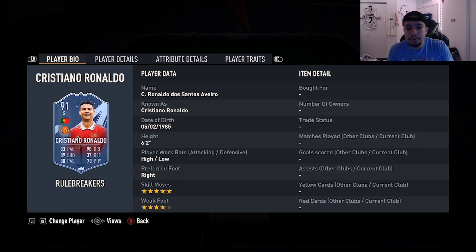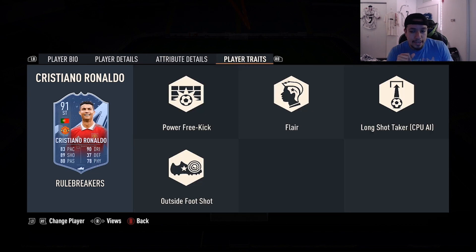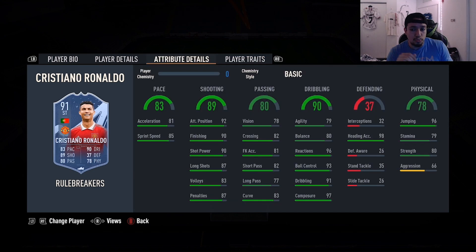Number six is going to be 91-rated Rule Breakers Cristiano Ronaldo - 6'2", high/low, right foot, five-star skill moves, four-star weak foot, 83 pace, 89 shooting, 80 passing, 90 dribbling, 78 physicality, and he has outside the foot shot trait, great links as well. Obviously I'm still a huge fan of gold CR7 - I use him as a super sub - but even with the Rule Breakers version, obviously a better version than the gold, you cannot go wrong with this card. CR7 does not miss in the box, he scores absolutely everything, with great physicality as well.